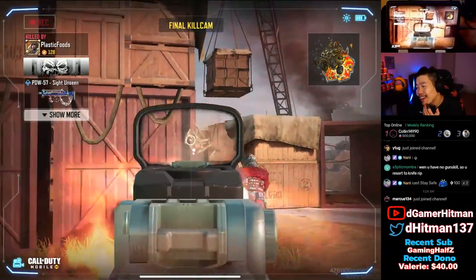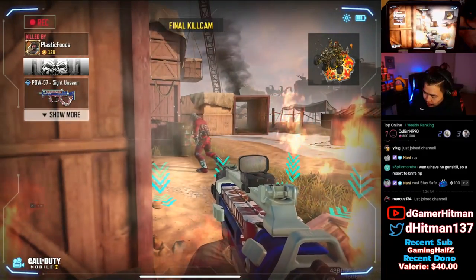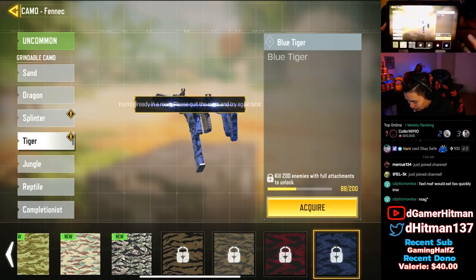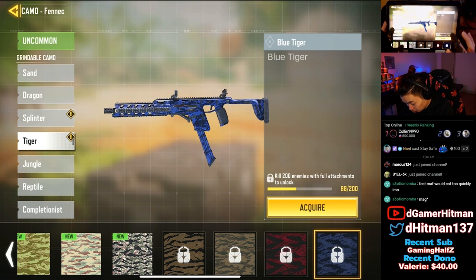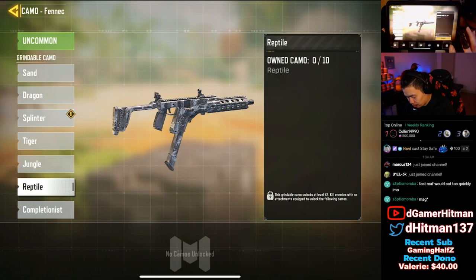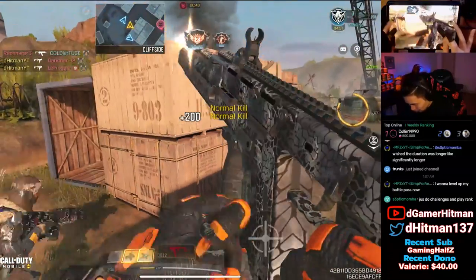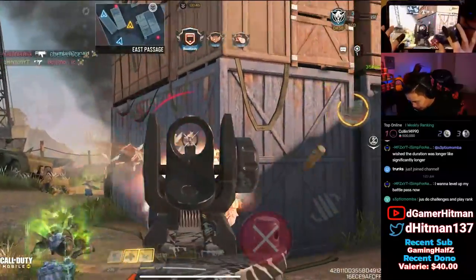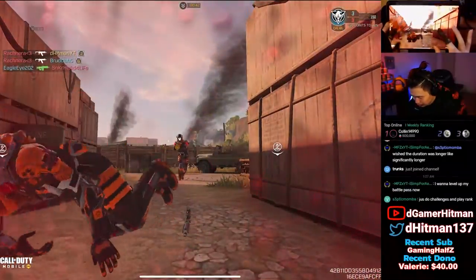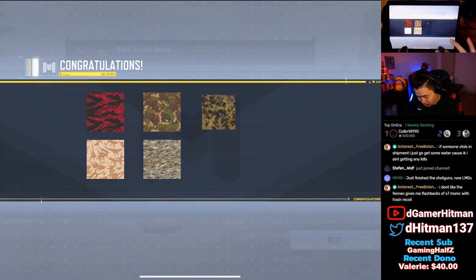I got a 100 kill streak with the drone. We should have leveled up enough that the next challenge is headshots. I think we only need about 60 headshots, and Tiger camo still needs about 112 kills. A combination of headshots and kills together should be efficient. The last challenge is no-attachments kills, which shouldn't be too hard. We got a few headshots already — let's keep going.